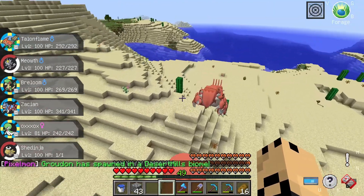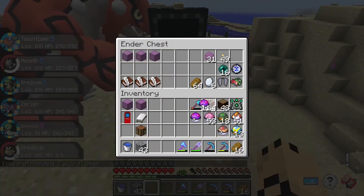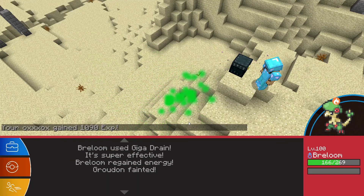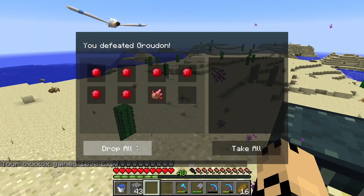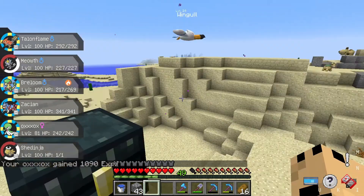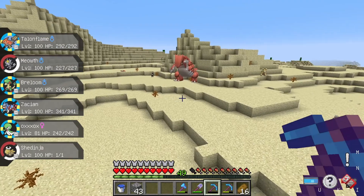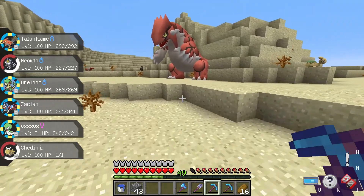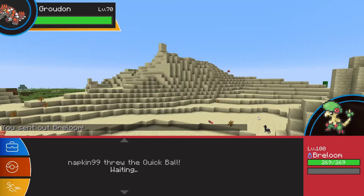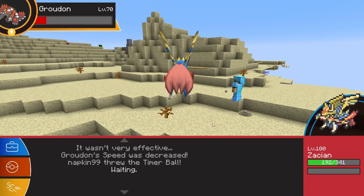We just had our first Groudon spawn here, so let's see if we can get it. I forgot to mention it can only spawn in clear weather, so if it's raining it won't be able to spawn. I accidentally just one-shot it — I didn't realize Giga Drain would actually kill it in one shot. I guess it's Ground-type too, so it kind of makes sense. Time to sit here and wait for another one. Hey, we got another Groudon — apparently it's not Fire-type at all, so that's why Giga Drain killed it before, because Grass is just super effective on Ground. We won't use that this time. And we got it.